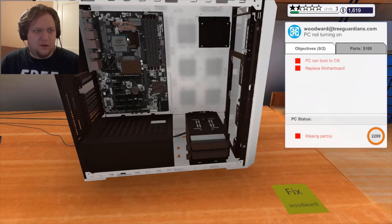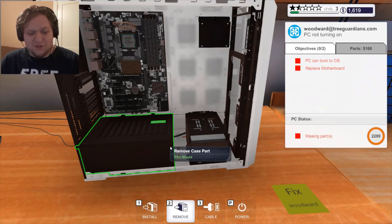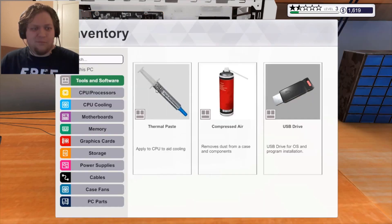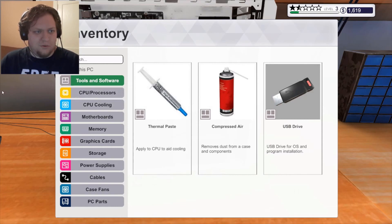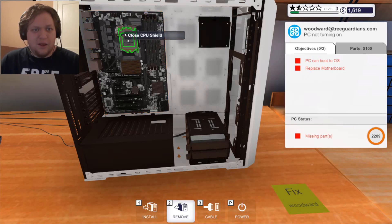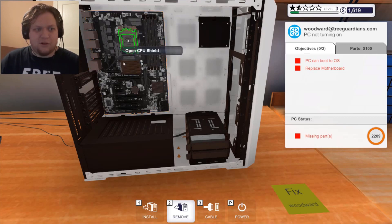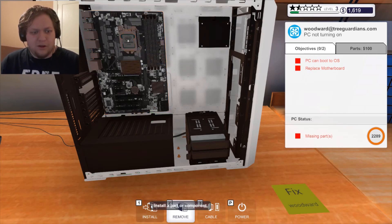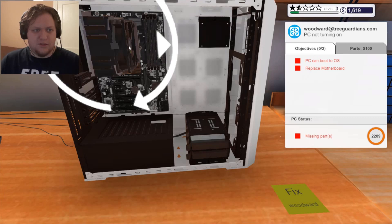Install the processor — put that in there. Oh, thermal paste! Thermal paste is important. I was actually told about thermal paste by a friend, not from the game. Thermal paste — put that on there. Now I don't know where all the cables are — that's kind of the problem. We put on a fan, storage cable — where are the fans? Cooling, cooling. Put this in here.